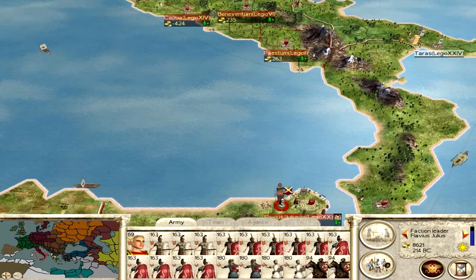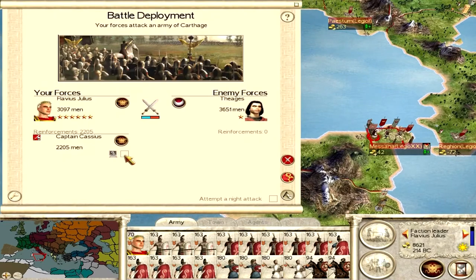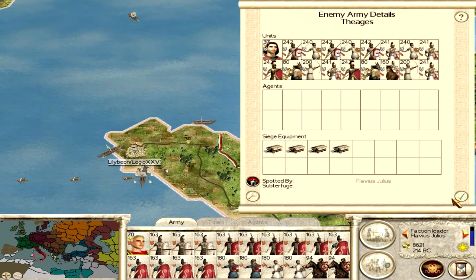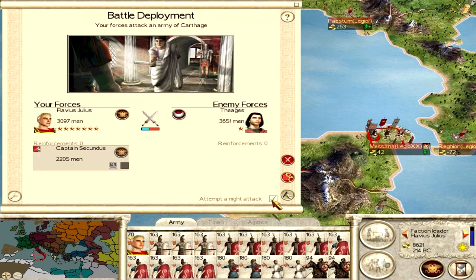Hello everybody and welcome back to 'How to Survive Rome Total War SPQR.' This is actually going to be a post-commentary recording, as I recorded this in advance and forgot to add audio. So basically what we left off was Carthage was about to attack one of my cities in Sicily. Remember, as I said in my other video, send a general down to fight because this is going to happen.